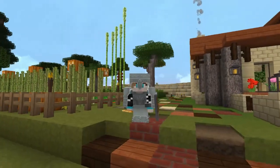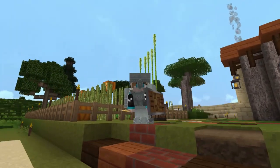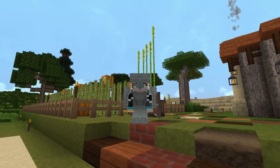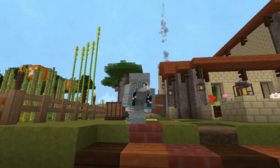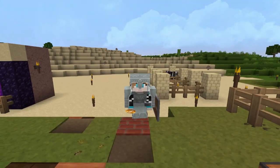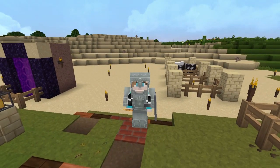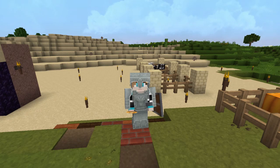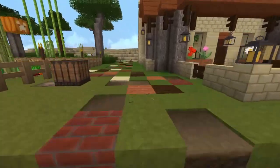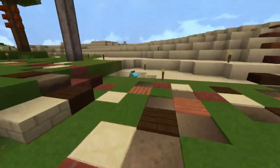Quick note: I started this episode in 1.14.2 and I've finally updated to 1.14.3, so I'm hoping the pillager raids will be less intense. As you can see behind me, I've set up a very basic little stall — it's not gonna look like that later. I got two cows and a sheep penned in over there. Let's move the horse, and then we're gonna go put a few names on signs over there at the monument.